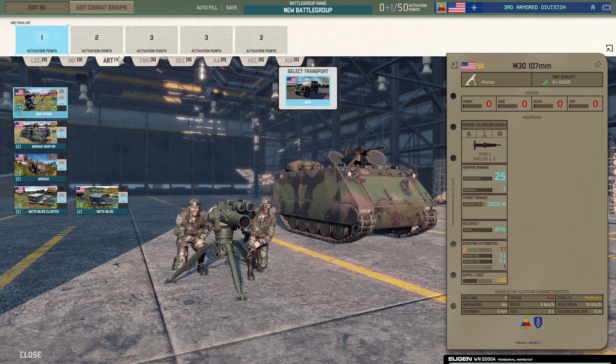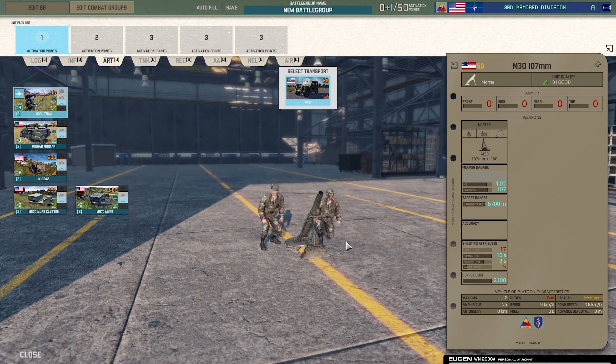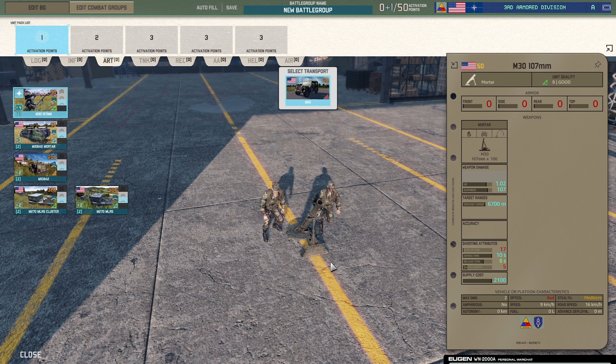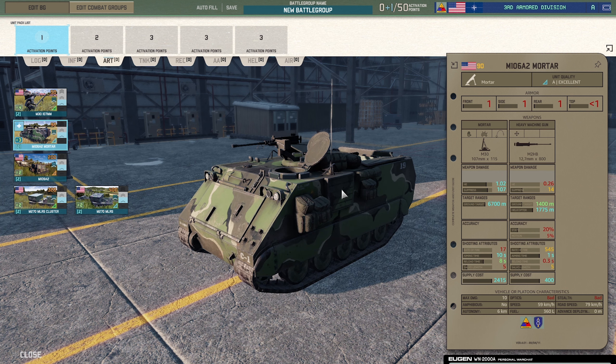Moving on to the artillery page. First, the M30 107mm mortar — really good for supporting infantry and defending positions along avenues of approach. If you're going to assault a position, I would advise having at least some sort of artillery. Mortars are best because they're quick at firing — aiming time is 10 seconds. Get smoke on the position, bombard it, and then push your men through. Always good tactics when playing this game.